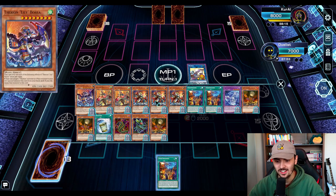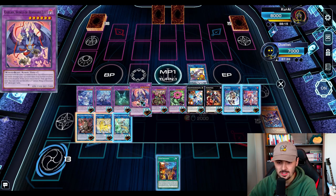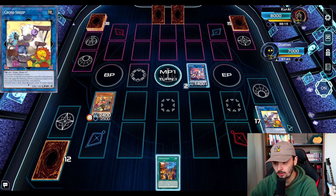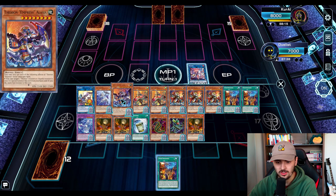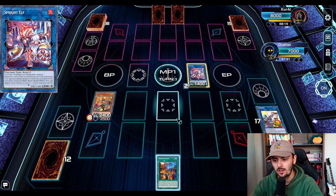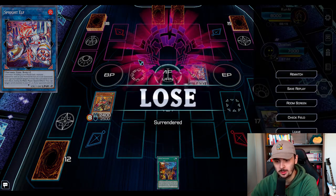You can now mill eight cards, activate your Colosseum, search any Therion monster, equip whatever you want, and then potentially go for lines such as Sprite Elf. Or, for example, if you mill a Tier Element monster, you can use the effect of Garura to draw one card and go into Sprite Elf that way. You can also end on a Hope Harbinger with the Therion Empress Alazia, which I'll go over in just a moment. But just to give you an idea of how this deck even got to exist in the first place, this was the basic combo that convinced me to play the deck.